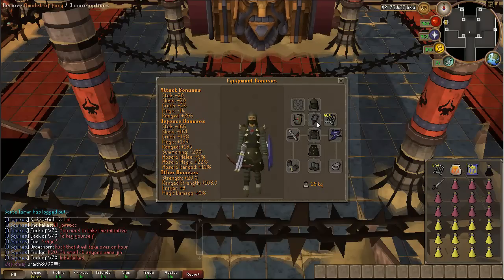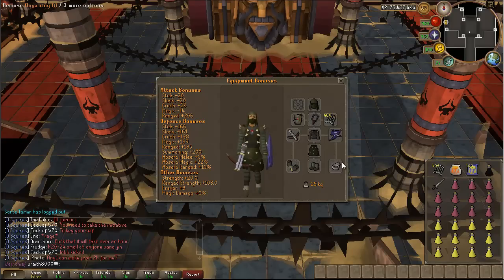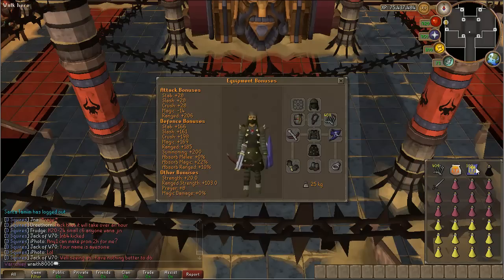Obviously a Glory would be fine over Fury. You do want an Ava's device. You also want two bolts: ruby bolts and diamond bolts. An archer's ring works here — an archer's ring imbued is probably better than an onyx ring imbued, but this is what I have. Then I'm wearing barrows gloves. It is technically possible to get the swift gloves without doing Nomad, but I just don't recommend it — just probably do Nomad first and then come back and get all three gloves at once.